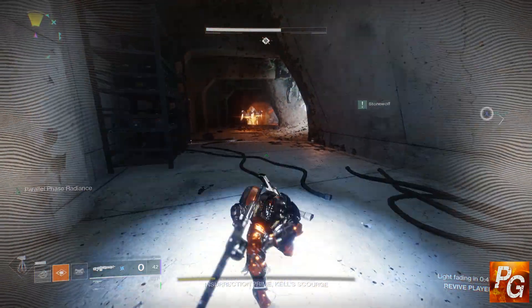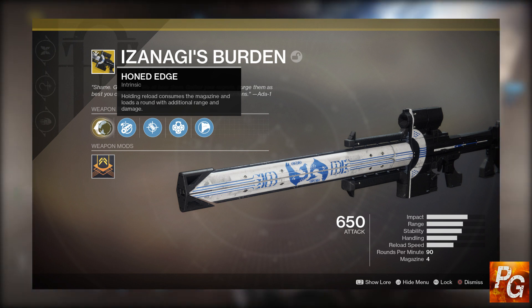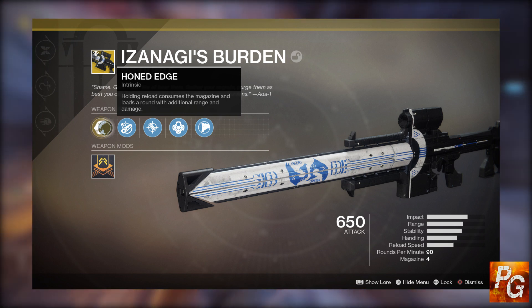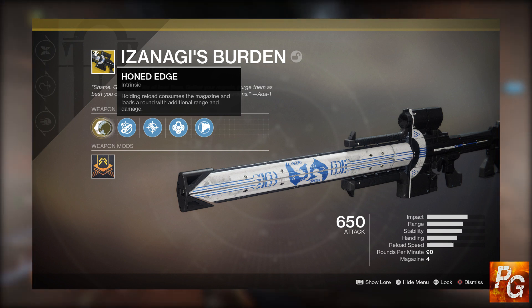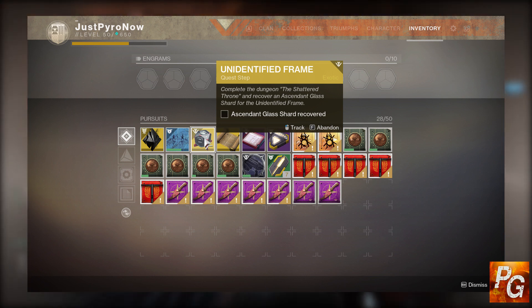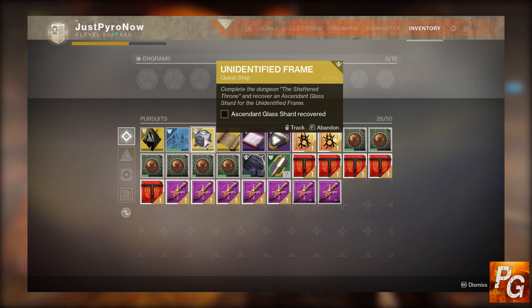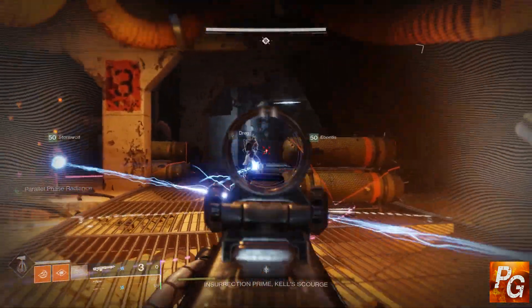Our next Black Armory exotic is going to be the Izanagi's Burden exotic sniper rifle. This fits in your kinetic slot and has a really interesting exotic perk — holding down the reload button will compress all of the ammo in the magazine into a single shot. Think of this as kind of like a sniper with Celestial Nighthawk. You obtain this sniper rifle by completing the Mysterious Box exotic quest. If you don't know what that quest is, it's the one started in the Lunderforge in a little cave — you walk up to a chest, open it, and you've started the quest.